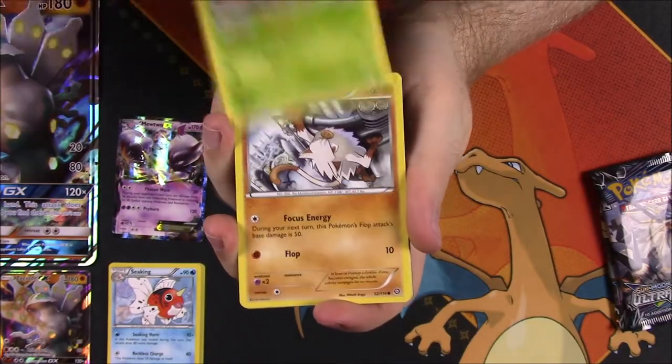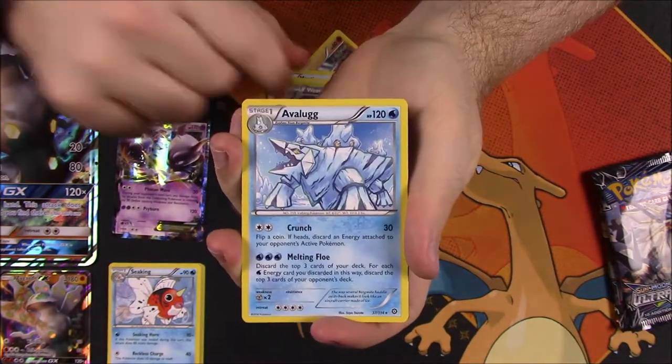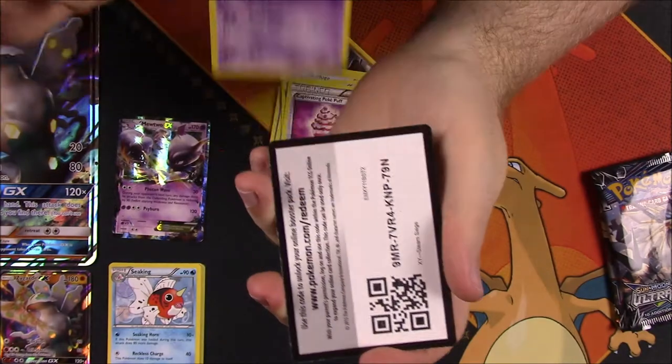From Steam Siege we got Foongus, Mankey, Klang, Mantine, Shellos, Weedle Reverse Holo, and an Avalugg as a rare — nothing good that time. Then Tangrowth, Captive Poképuff Trainer, Drifloom, and the code.